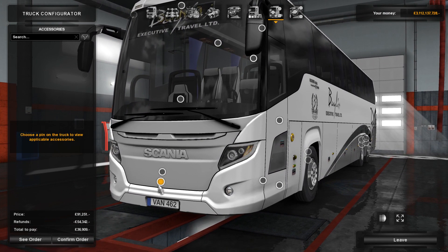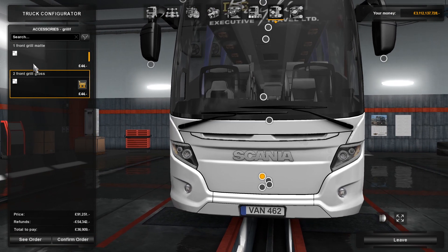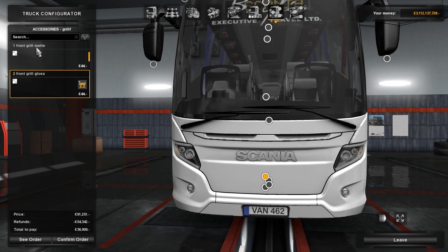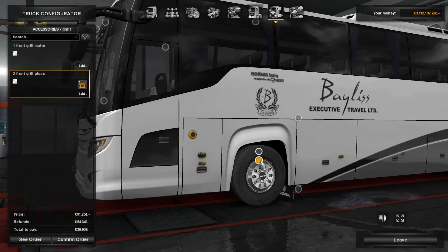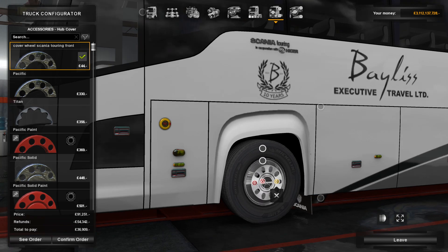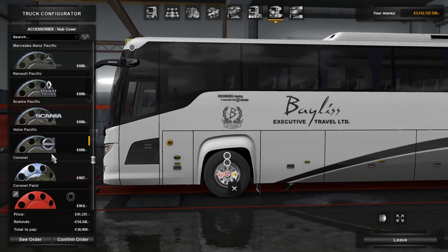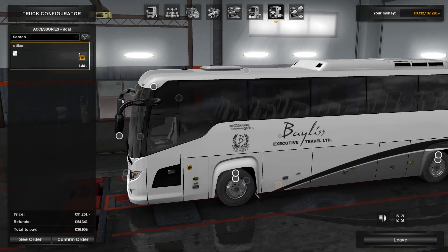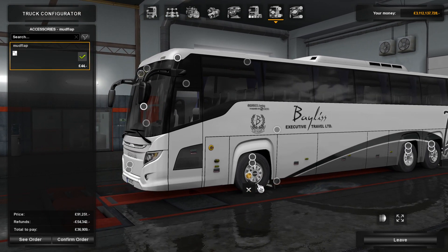For accessories there's not a lot. You can put a light bar on but do you really see a coach with a light bar? You can change the grill - there's matte paint or gloss, and I think the gloss looks a lot better. For wheels, if you go to the hub cover there's a special Scania hub cover which looks very authentic, very coach-like. It also works for the rear wheel. There's also a mud flap, only on the front - oh no sorry, there is one on the back as well, so mud flaps for £44.